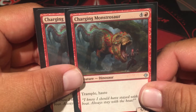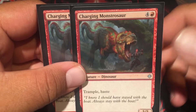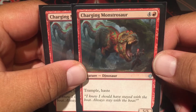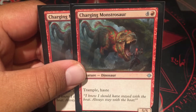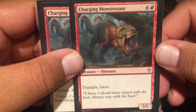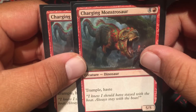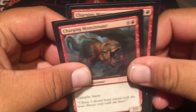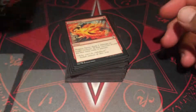Two Charging Monstrosaur — I call it Monstrosator for some reason. But it's a 5/5 with trample and haste. It can survive Glorybringer. I like it as a cheap alternative, but I am taking it out eventually and I'll show you why.